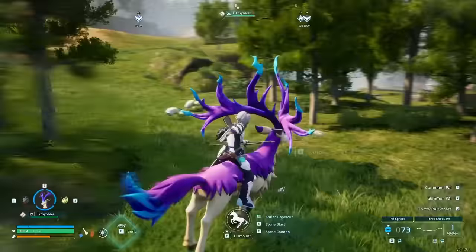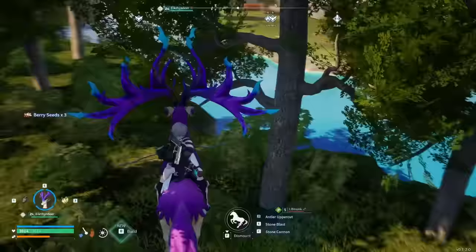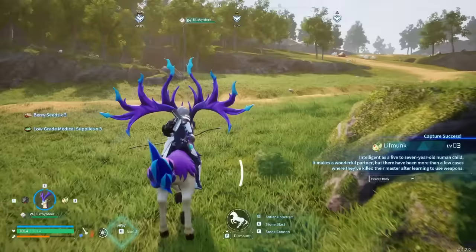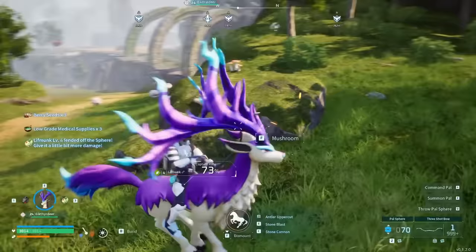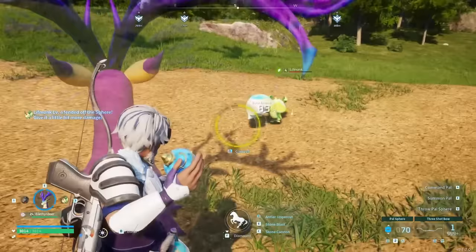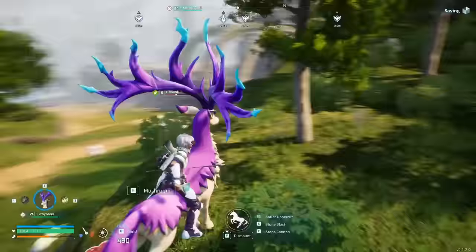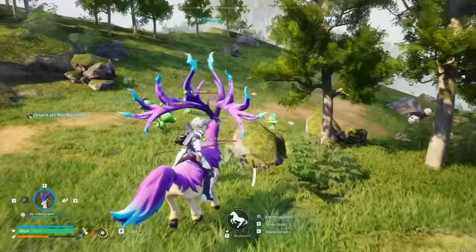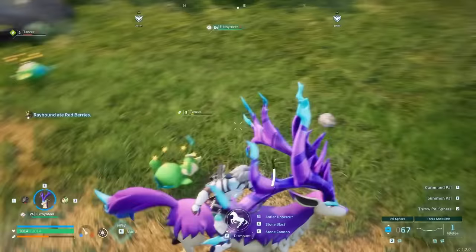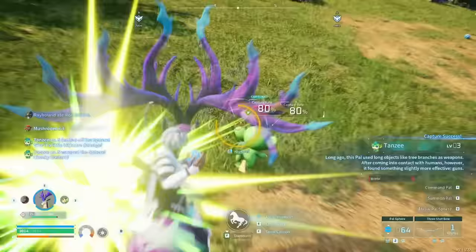There are so many reasons you want to get the Ichthyrdeer. One of the main ones is it's amazing for farming pals, because you can just run into things. You can literally just trample things running on the ground and then capture them. This is great for farming XP. There are so many reasons you're going to need to farm lots of pals, and having something that can literally trample them while you throw a ball to catch them makes it so much easier to go around the map and capture tons of pals to farm materials, resources, or pals for the pal condensation machine.